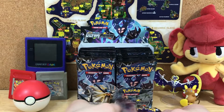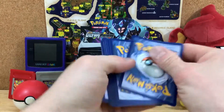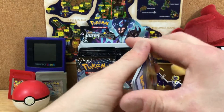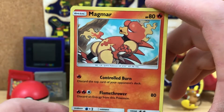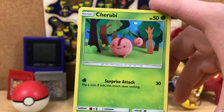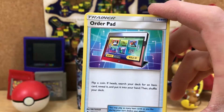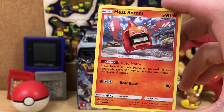These packs are falling apart on me — it's weird. Very cool Magmar card, I haven't seen this one yet. A Lowland Diglett, Sneasel — awesome, haven't seen this one either. Very cool. Magnemite, a Cherubi, Fairy Energy, Looker, a Shield On, an Order Pad. A Reverse Honchkrow. And finally, a Heat Rotom.